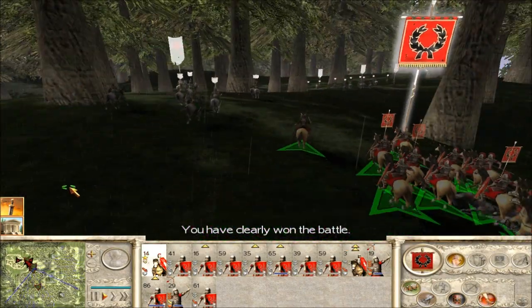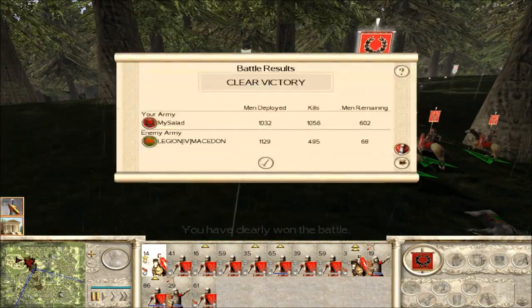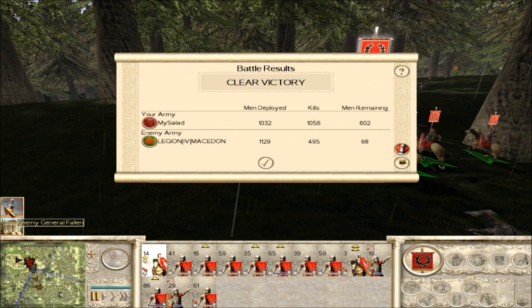I wonder if I managed to kill Vercingetorix — oh, I can't see it. Anyway, good game to my opponent, Mastodon Legio the Fourth. Hope you guys enjoyed it. And yeah, that was the reverse battle for Gergovia, where I finally get to use Caesar — very awesome. As you guys know, Caesar's probably my favorite Roman commander and one of my favorite commanders overall. And I'll see you guys later.